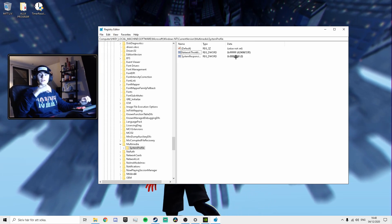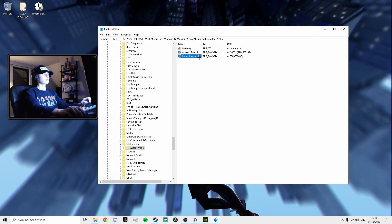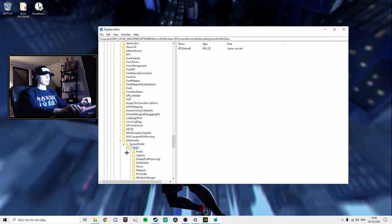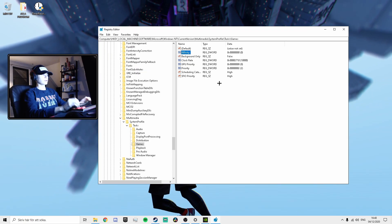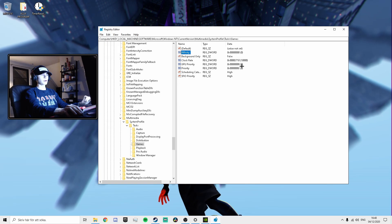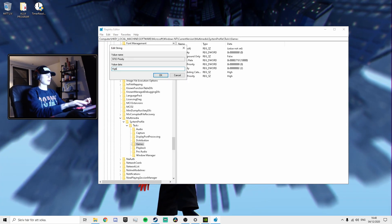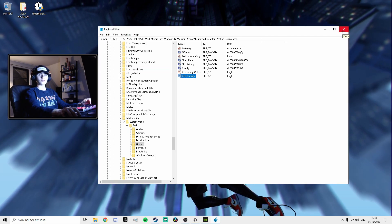I'm going to put all of this stuff down in the description so don't worry if you just want to copy and paste. System Responsiveness should be set to 0. Now expand the System Profile, expand the Tasks as well and go down to Games. Affinity should be set to 0, Clock Rate 2710, GPU Priority 8, Priority 2, Scheduling Category should be set to High with a capital H, and a capital H for SFIO Priority as well. Press OK and you can close out of here.